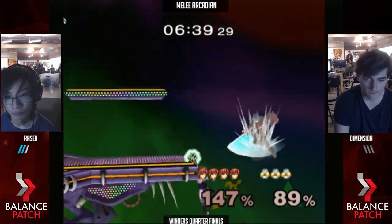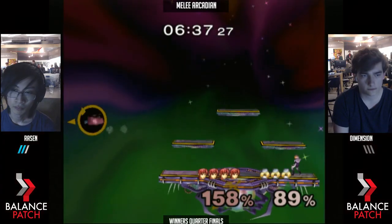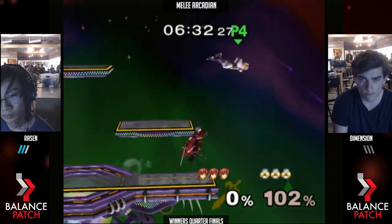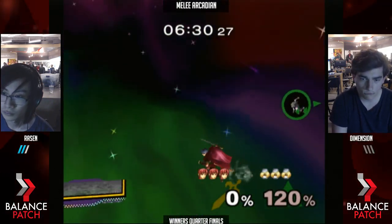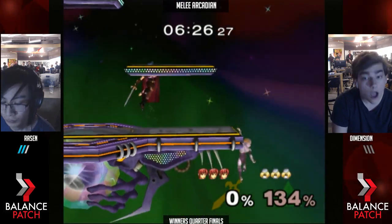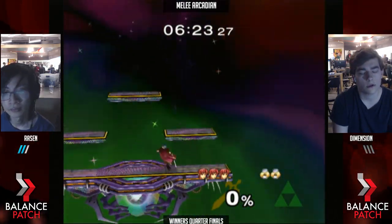Forward air sends them off. Grab ledge. That's a Sammy stall — Sammy stall is really good in this matchup, particularly in the application of edge guards. What an arms attack, dude! That was awesome.